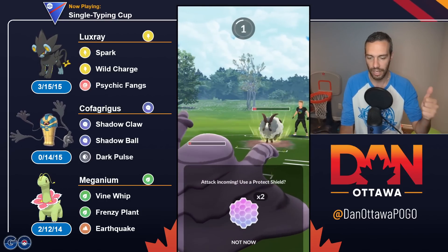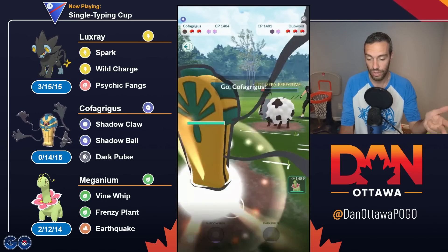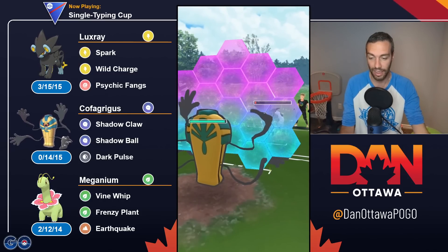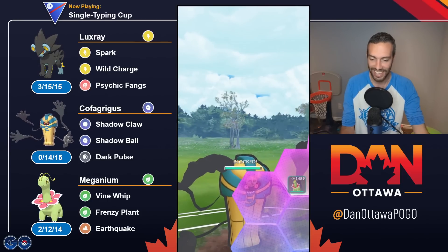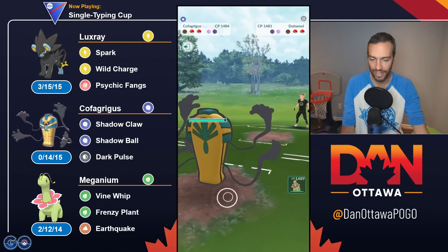But Fury Cutter is resisted by Steel, Fighting, Ghost, and Poison — and it's like, that's the meta. That's the meta. So I don't think I can bring myself to using Pokémon that have a Fury Cutter fast move.